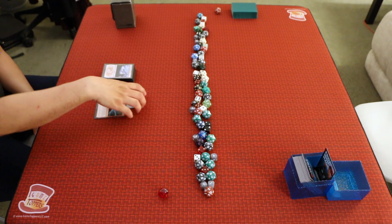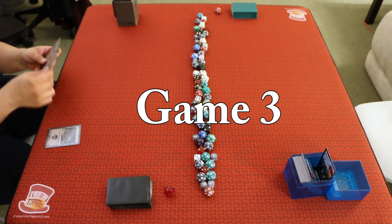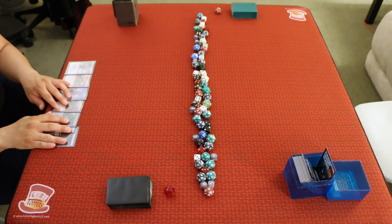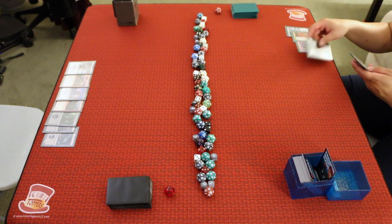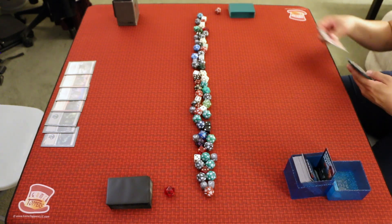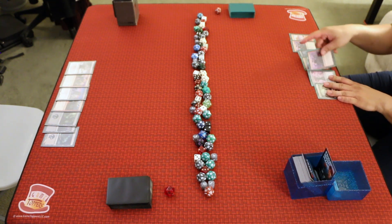In sideboarding, A swaps out the Cinderheart Giant for Smashing Success. Game 3 — A chooses to go first. A draws: Swamp, Swamp, Swamp, Frenzied Raider, Varagoth Blood Sky Sire, Provoke the Trolls, and Grim Draugr — not ideal, but A can cast two of these and keeps. B draws: Grim Draugr, Carter's Vicious Return, Haggy Mob, Swamp, Seize the Spoils, Coal the Forge Master, Fearless Pup — only one land, can't keep. B mulligans to six and draws: Mountain, Haggy Mob, Deathknell Berserker, Mountain, Haggy Mob, Draugr Recruiter, Swamp. B keeps, putting a Haggy Mob on the bottom.